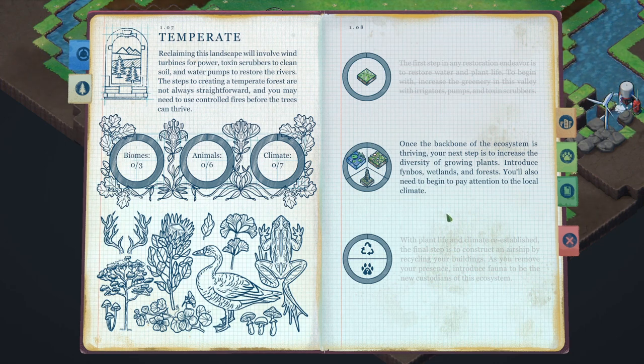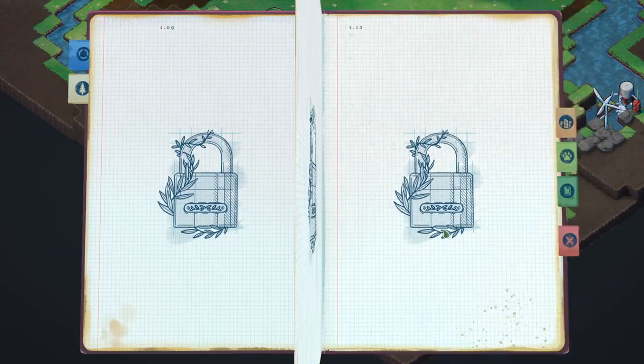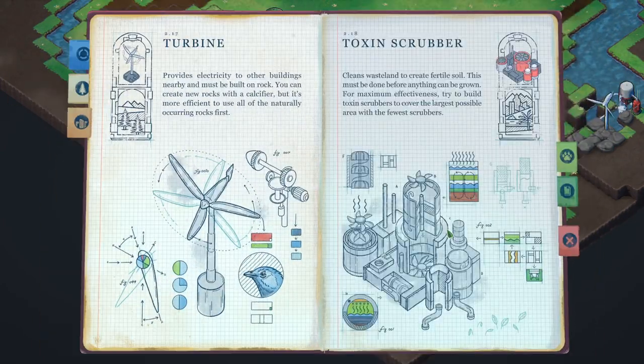Once the backbone of the ecosystem is thriving, the next step is to increase the diversity of growing plants. Introduce finbos, wetlands, and forests. We'll also need to pay attention to the local climate. Now we need different types of biomes, which is quite exciting. Some of the options are locked away, which is a shame - but there we go.